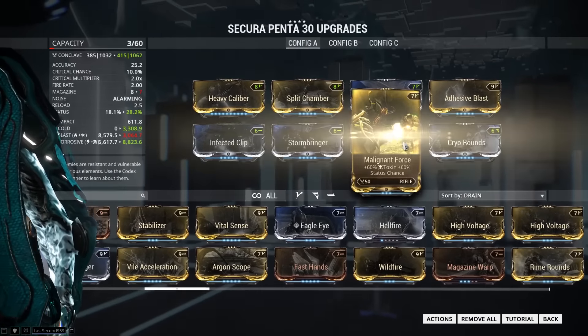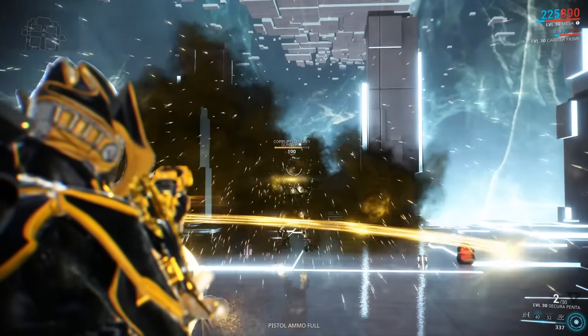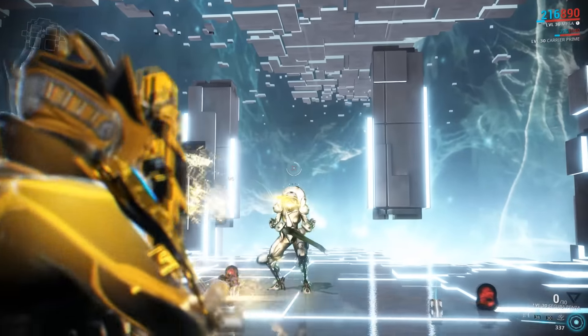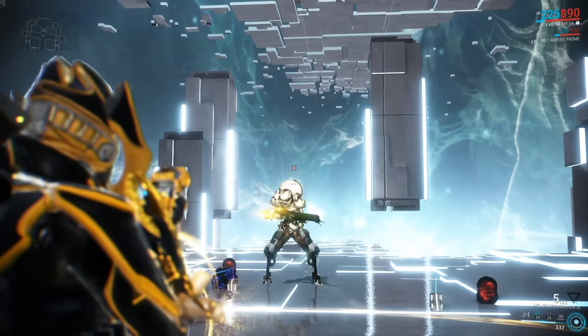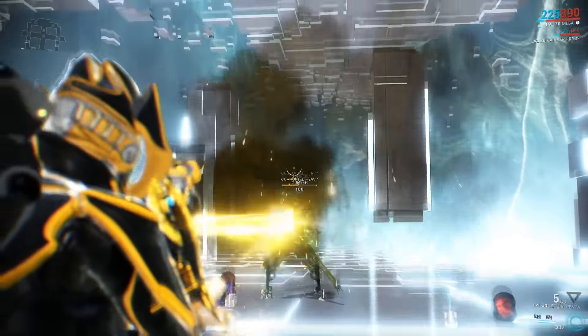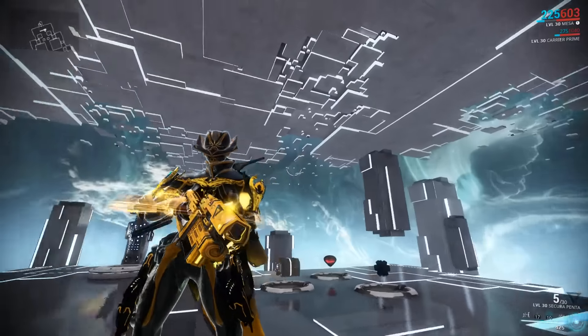Here in the simulacrum we can see that my claims of this weapon falling off against higher-level enemies are partially true. This is a corrupted gunner, and they're notoriously hard to take out. With no status or critical chance on this weapon, it'll be really hard to chew through their high armor and health. Against lesser enemies though, we can see that the Sakura Penta can still hold its own.